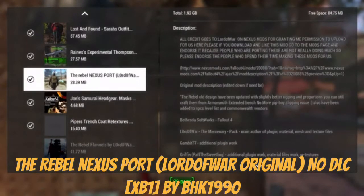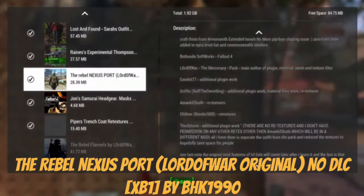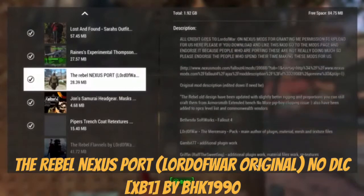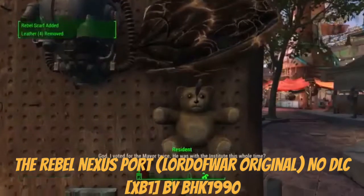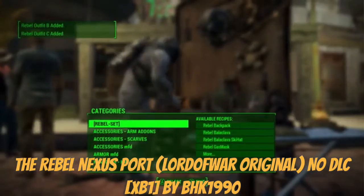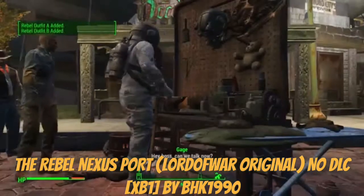Alright guys, this is the Rebel Nexus port — rebel armor and stuff. You can find all the armor at the armorsmith workbench, so it requires that mod. I'll go up here — all the rebel items are right there. I already got them all crafted so don't worry about that.